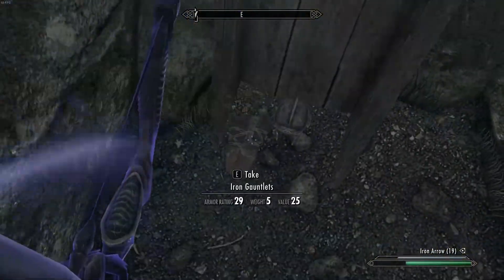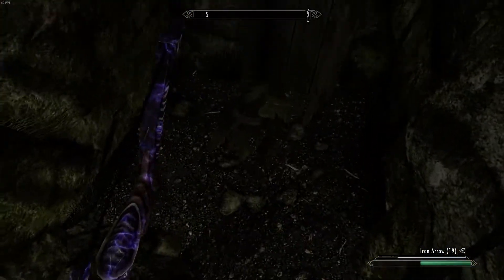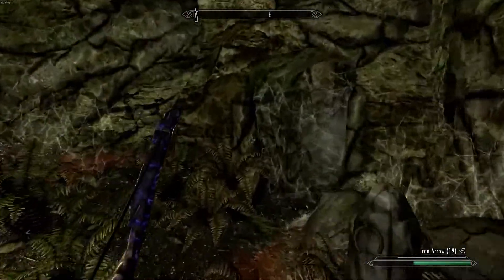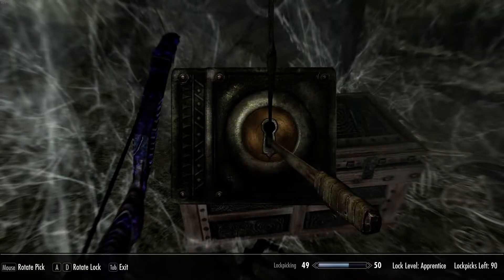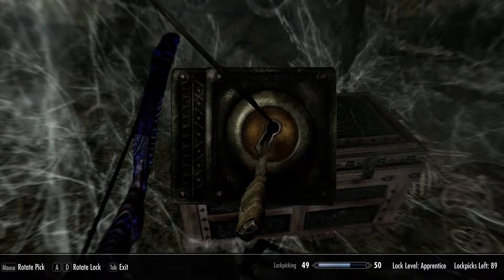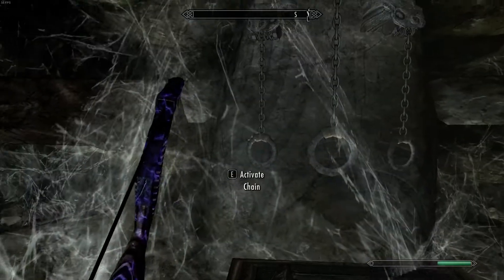There should be random gear here — gauntlets and a helmet. Not much for me. Another chest piece, crap like usual. And then here is another chest. I had a broken lockpick. 19 gold. It's always the left one.